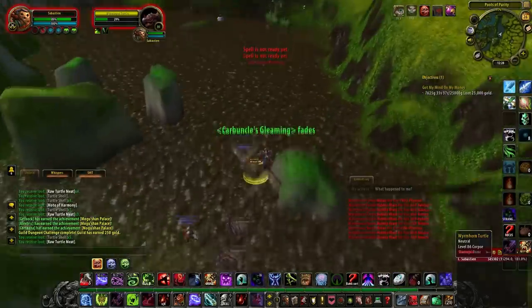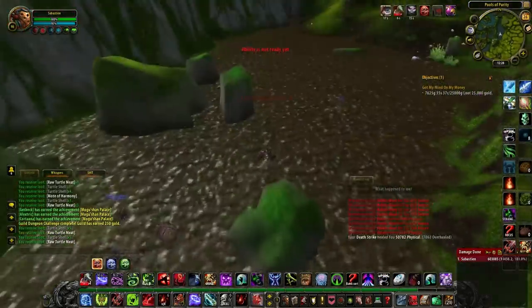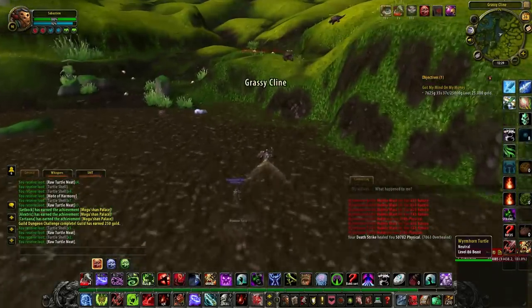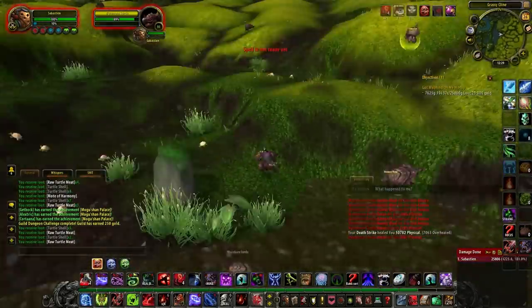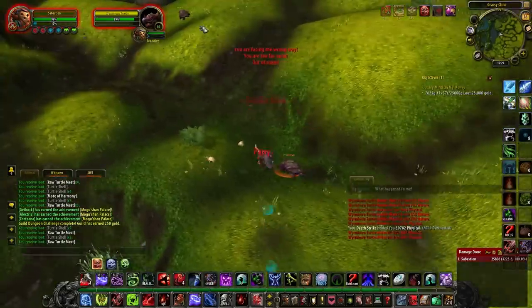Also, these mobs drop a fair bit of green quality items. So if you've got an enchanter, you can send them to your enchanter and get them disenchanted into spirit dust and the essences, and maybe if you're lucky, even a shard.